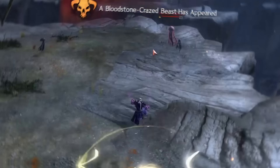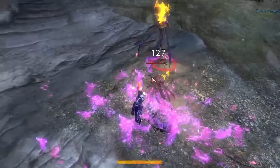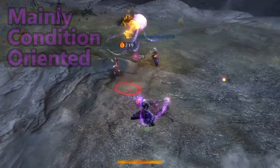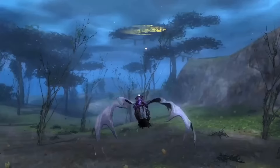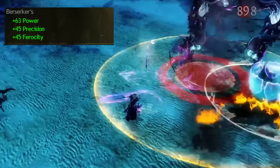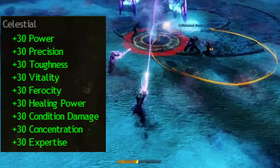With the diverse playstyle of the Mesmer, they can fit a number of roles in any endgame content. However, the Mesmer tends to lean heavily towards the condition damage route, given the amount of torment, confusion, amongst other things that they can inflict. This means that they can benefit heavily from the viper stat line, the carrion stat line, or even the grieving stats line. Counter to that, because they can do some crazy strike damage as well, they can also be very effective with the berserkers or marauders stat sets. If you want a simple no-brainer use for stats, you can of course choose the celestial stat line, which is always a great choice.